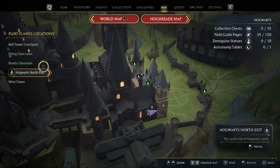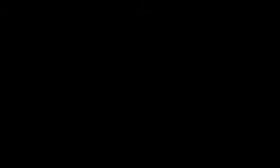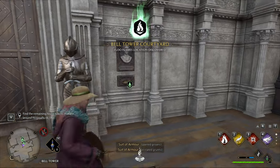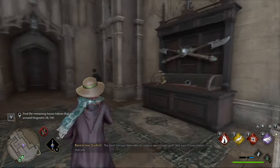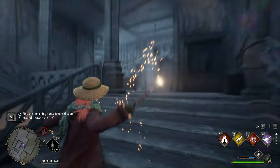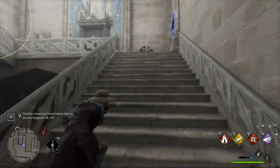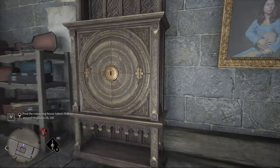We'll head to the Bell Tower Wing and the Bell Tower Courtyard. I don't have this unlocked, so I'll quickly jog around to it — it's just above us anyway. From the Floo Flame here, we'll go up here. There's a scroll here, then we'll go straight, through here, and you'll already see this thing flying around. We'll follow it up the staircase, all the way here, and here's the cabinet. We'll smack it in. That's number seven.